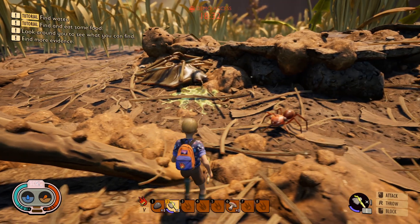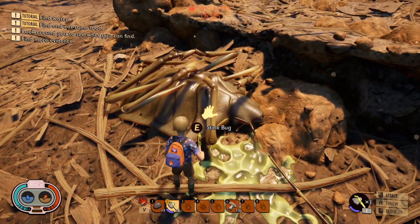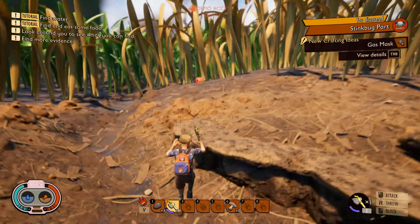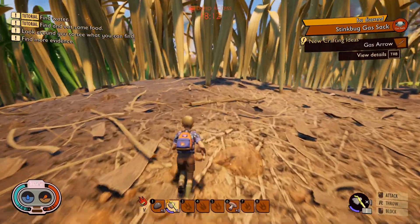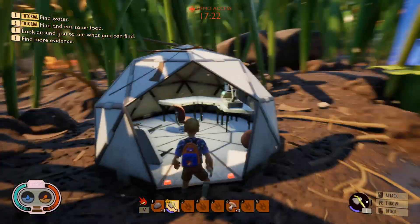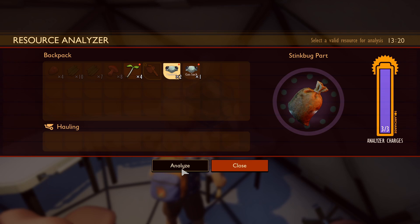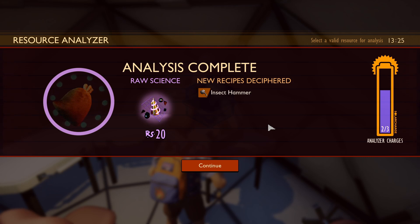Now that the ladybug has killed the stink bug, we can talk about the next really cool feature — the non-linear tech tree. The tech tree just unlocks stuff as you get new things. We got some stink bug parts and we can take those back to our research station, where we unlock the gas arrow and the gas mask. Taking those parts to the research station and scanning them gives you the chance to unlock even more things. These stations are dotted all over the map and allow you to analyze things and unlock new recipes. They build charge over time, so you have to either wait for the charge or find another one.